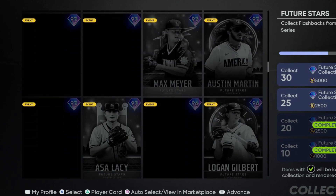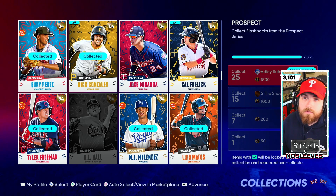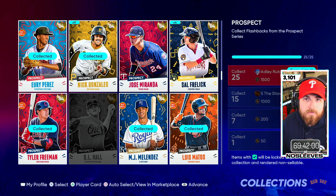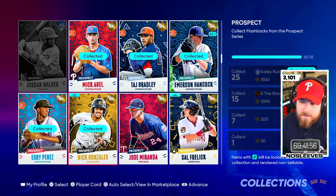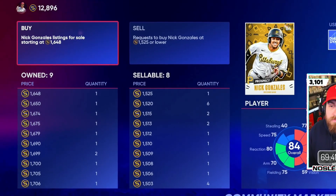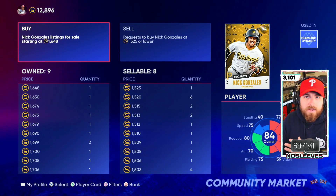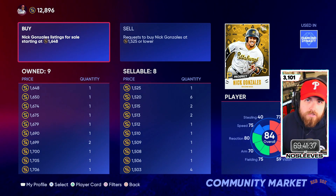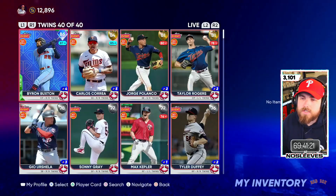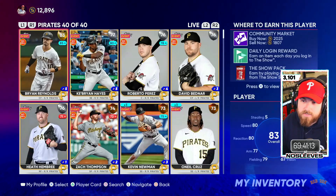Last year in MLB 21, it took 10 prospects to collect the 90 overall Jared Kelnick. This year there are a lot more prospect cards and it takes 25. To get the Mariano Rivera voucher last year, which was the first player program, it took an extra 10. So you are going to need more than 25 prospects to get the voucher. For example, if you look at Nick Gonzalez in the marketplace, he's going for a buy now of around $16,000–$17,000 stubs. You can get him for around 1,500. Anything under 1,700, I'm completely okay with — I'd recommend going ahead and buying that.